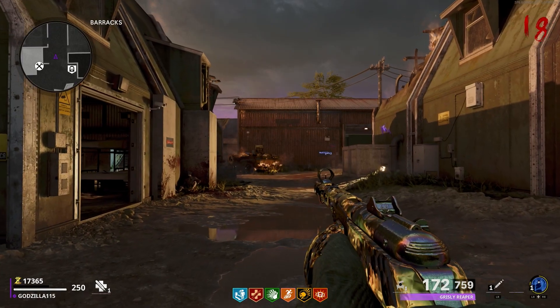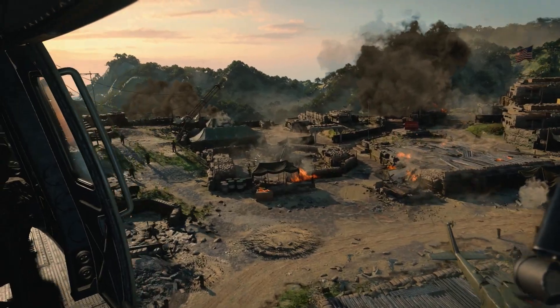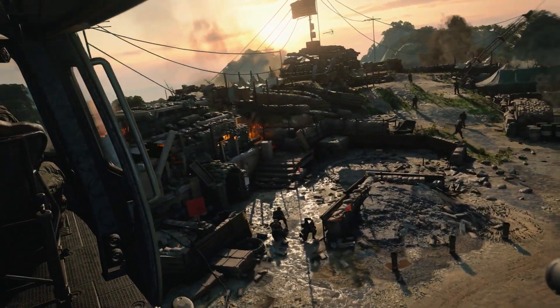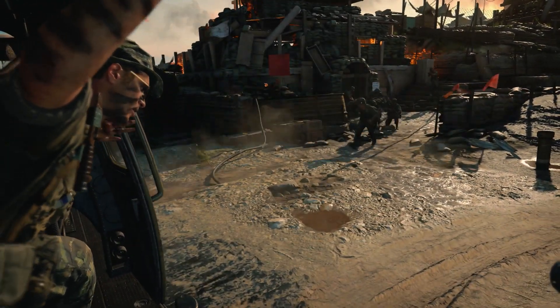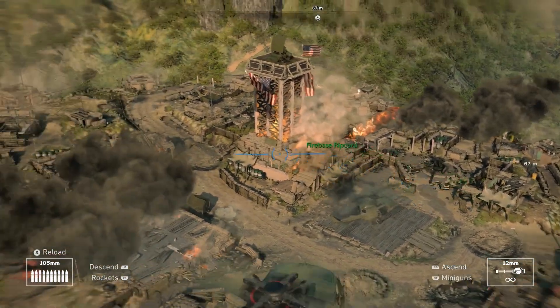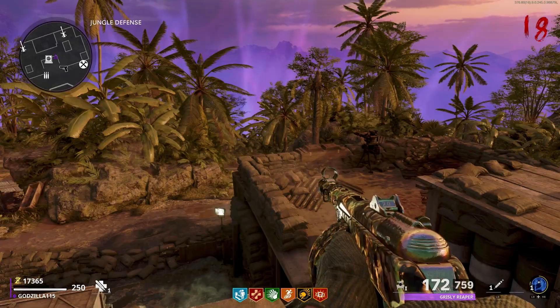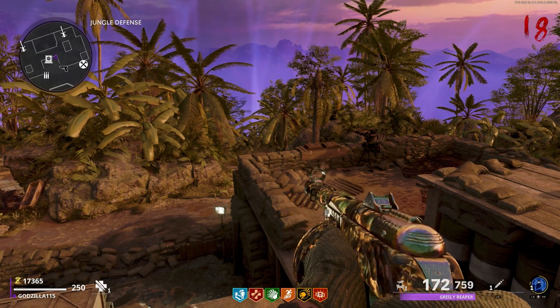But the Firebase part of the map is a different story. According to the lore, the map takes place in the same area as Firebase Ripcord from the campaign. But as you can see, the map as we know it is not present. None of the buildings we see in zombies are here — it's just a typical US Army camp. Now it very well may have been built on top of the same hill, but the layout of the map itself is entirely unique.